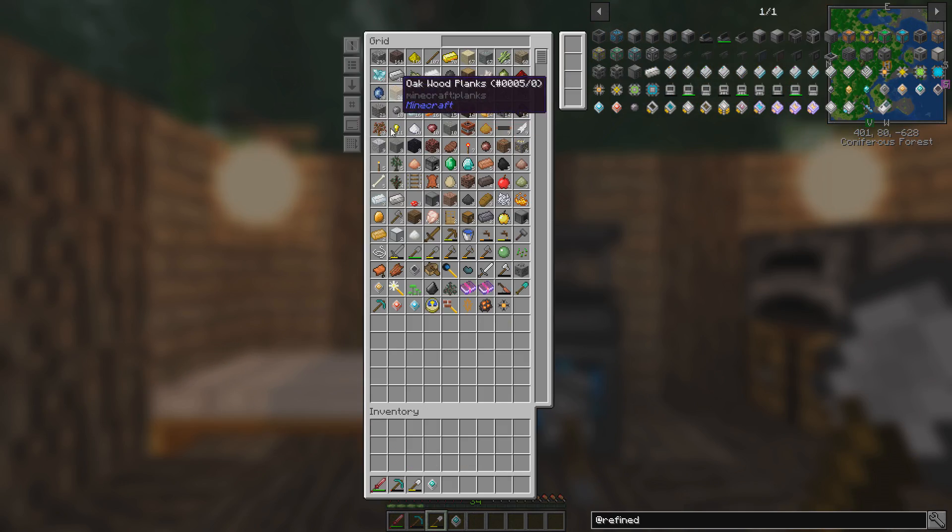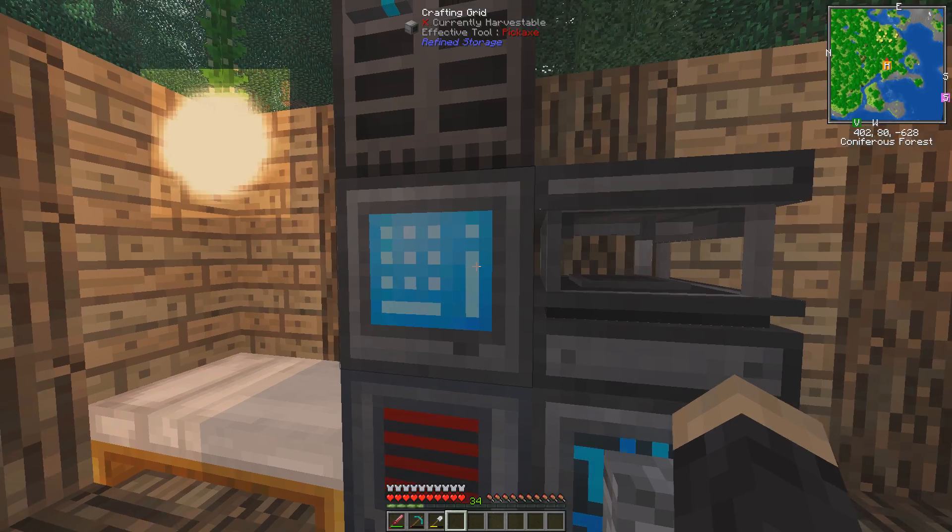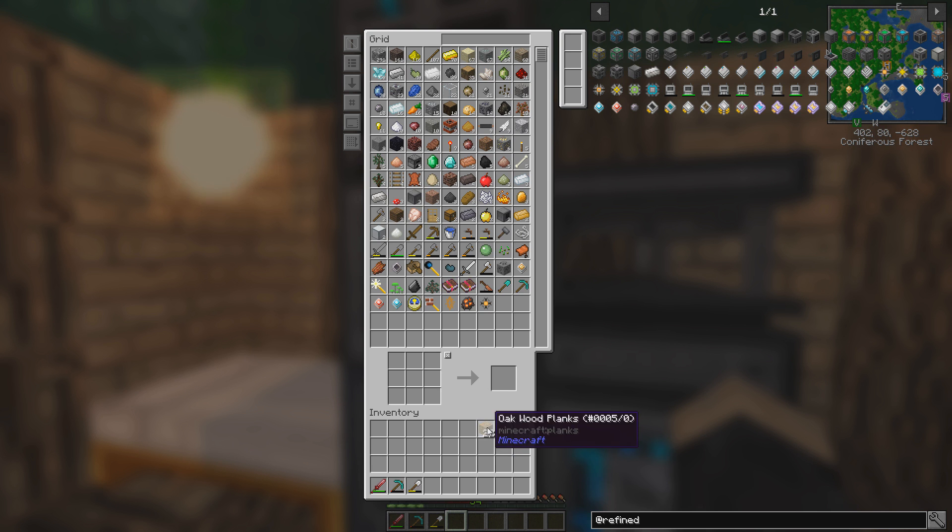Now I just need a crafting table. And there we go — crafting grid! Replace that back and there's my item. But there we go — now if I want to craft something, I just hold shift on there and it automatically puts all the items in from my grid, which is just a beautiful thing. And I love having a crafting grid.